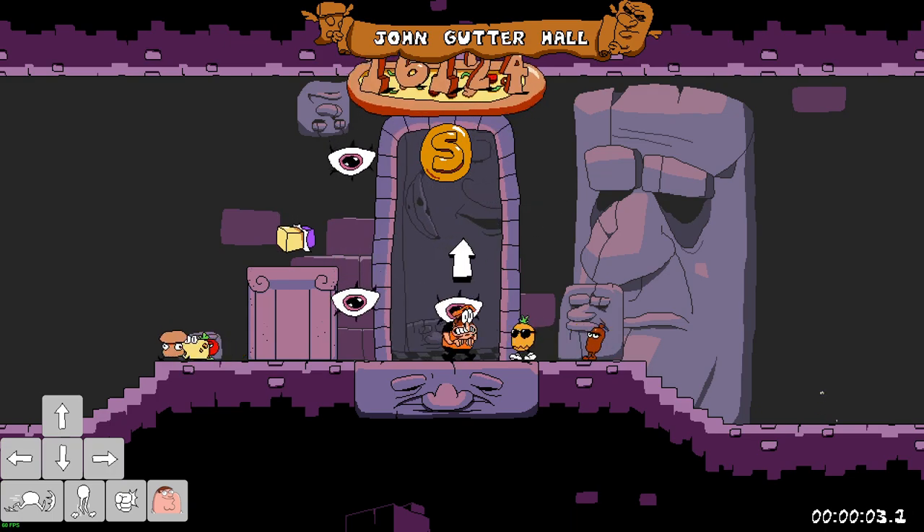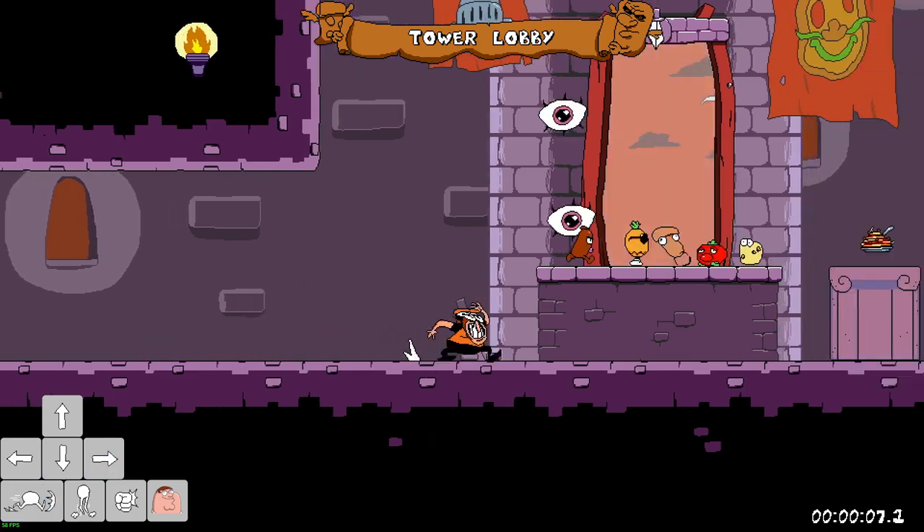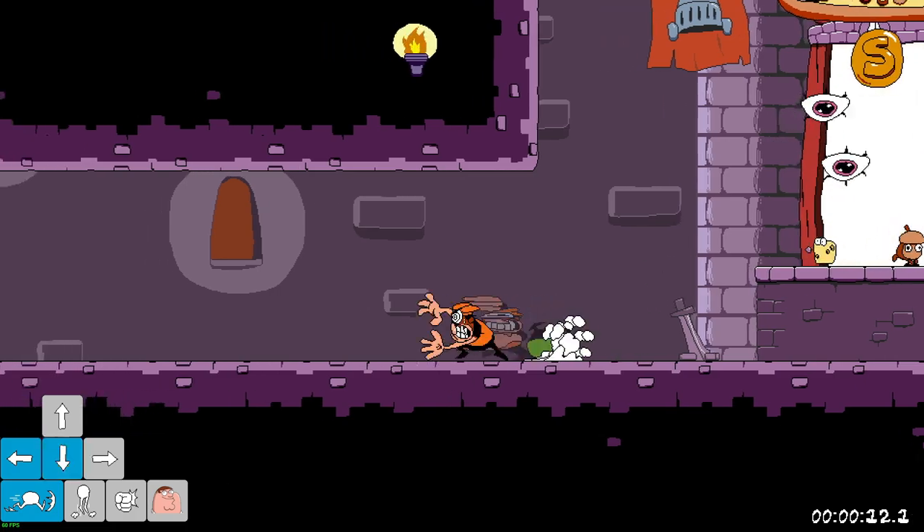As soon as you come back into the lobby, you can let go of the key, and you'll be good to go on to the next level. You don't even have to wait for the jingle to finish — you can just immediately go right back in.